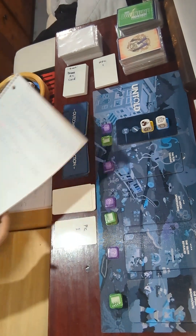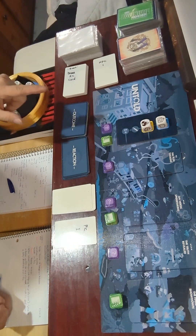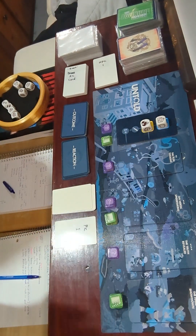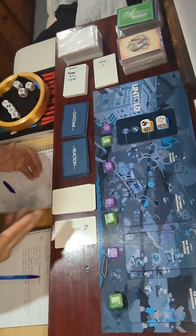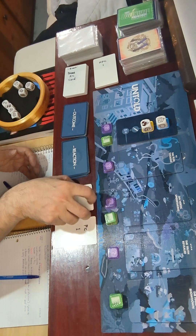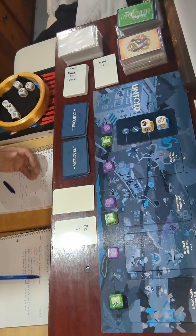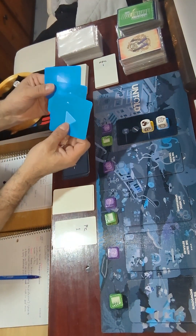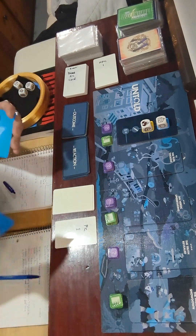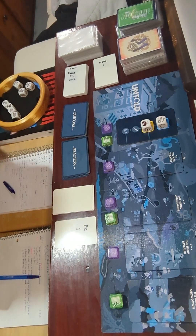I'm writing everything down in a journal, including the setup process and what my theme is. This is just act one. Every time I go through this, if I haven't completed an objective — I don't know what my objective is yet, I'm still going through the story — I need to find an objective and reach it before the final countdown. If I miss it, I discard one of four countdown cards, and if the deck runs out before I hit my objective, the game is over and I've failed.